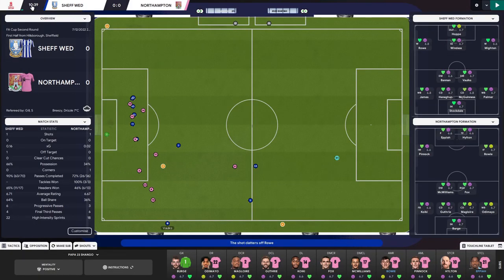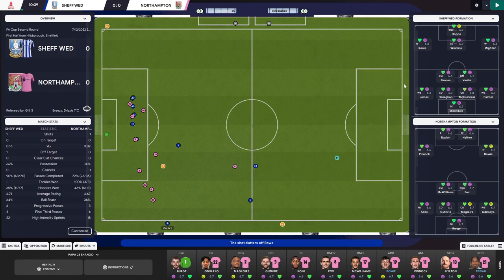Even with highlights on, if you choose to have the panels on, you can see you have the stats down one side and your formations down the other. You can change these to wherever you want as well. Down here you can see how the progressive passes are going and the final third passes, showing you everything while the match is going on.